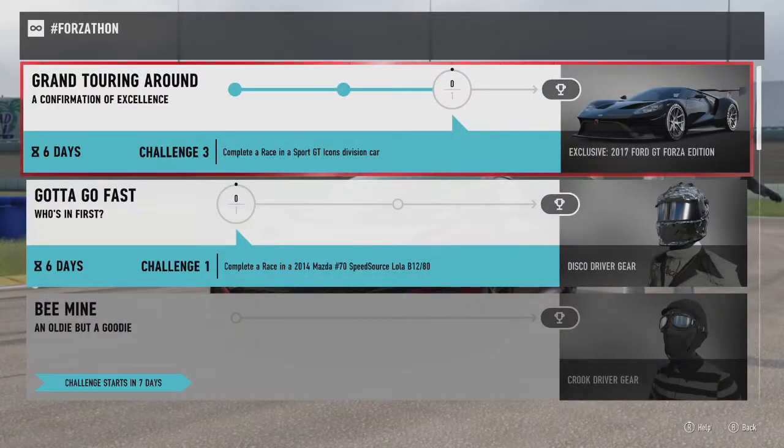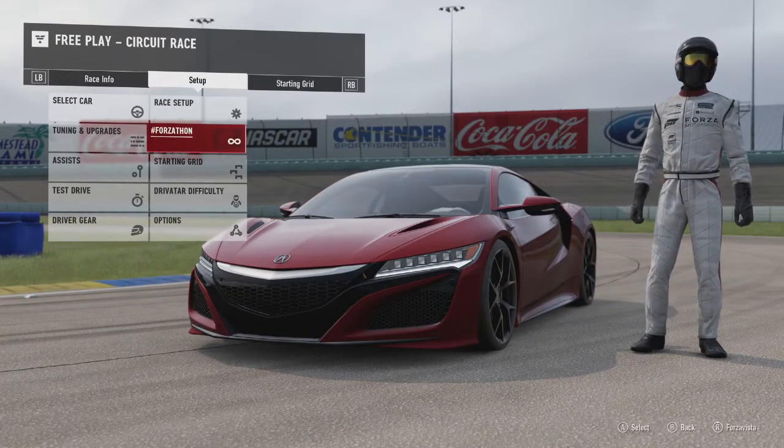The last one is to race in a sport GT icon division code, which will do any track — which is good. So I'll try and pick the shortest tracks that way.